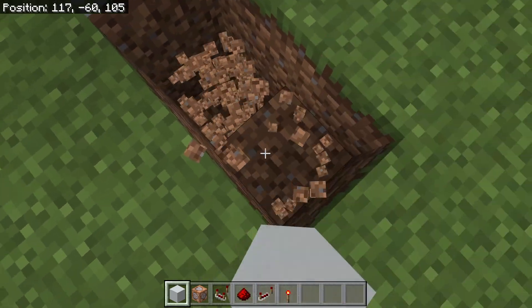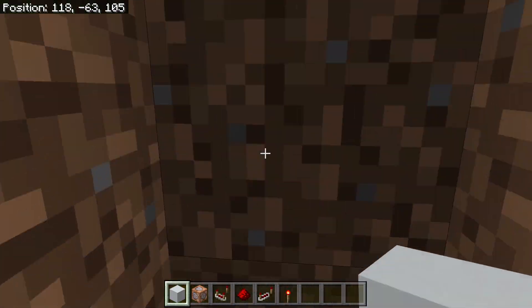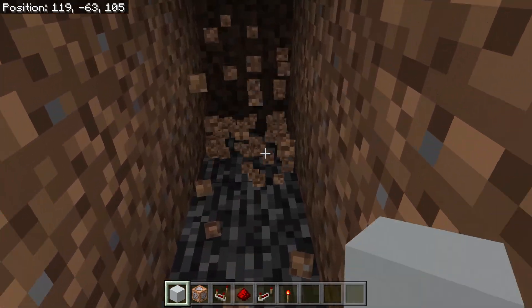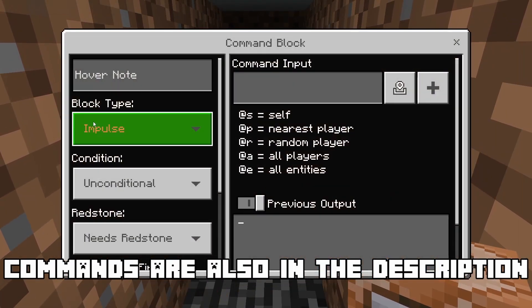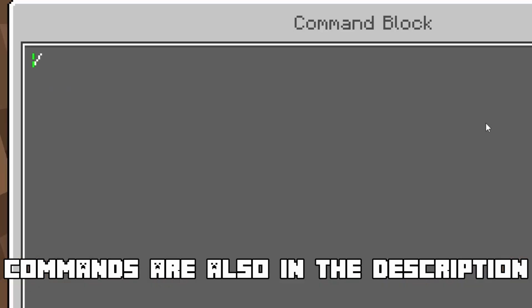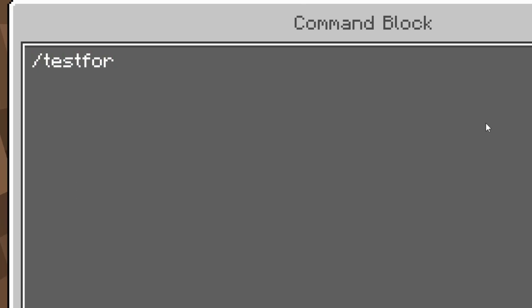Now I'm going to go to the side and dig underneath. Under the door frame here I'm going to place down a command block that's going to be repeating and always active. The command for that is slash testfor @p r equals 4.